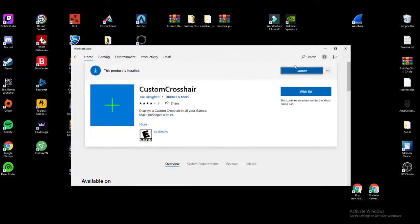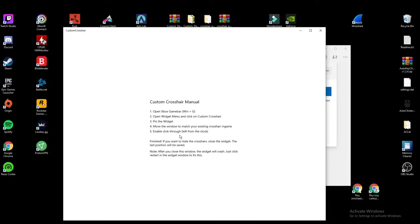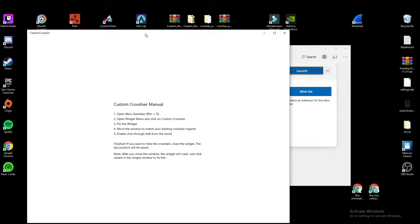So when you launch, you basically download it, then you launch it, right? This is basically how you do it, it shows it right there. That's literally it, I mean it's pretty simple.